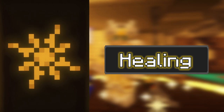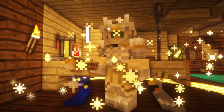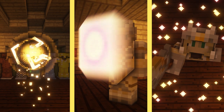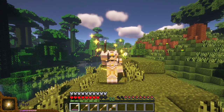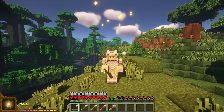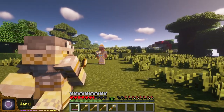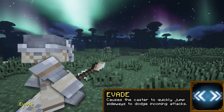Healers adopt a more supportive approach to magic, primarily using it to heal themselves and others. Healers focus on healing, defending and empowering both themselves and others with a wide array of spells, as well as being able to debuff their targets. Starting off, early healers gain access to a simple Heal spell, healing the caster a small amount of health. Novice healers will also be able to learn a couple of defensive spells — from a basic Ward which reduces incoming magic damage, to jumping sideways with Evade to dodge ranged attacks.